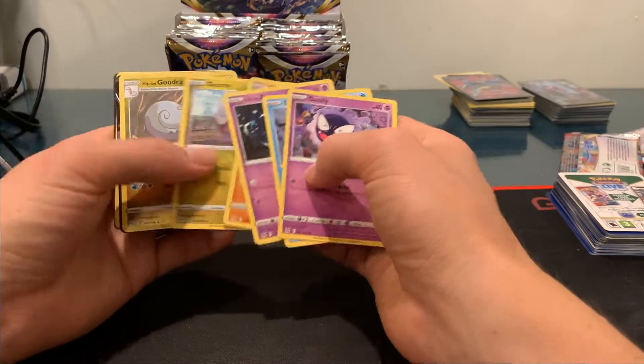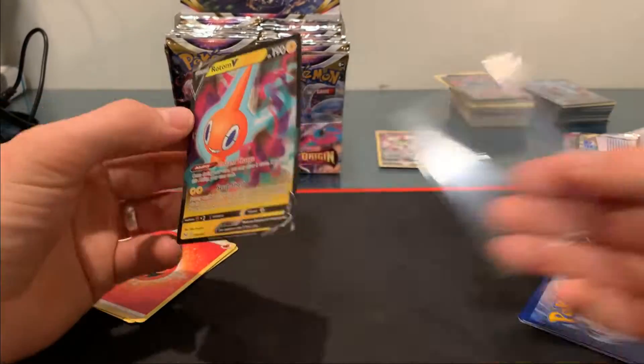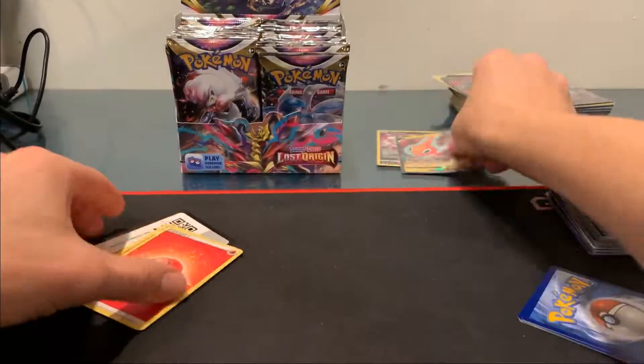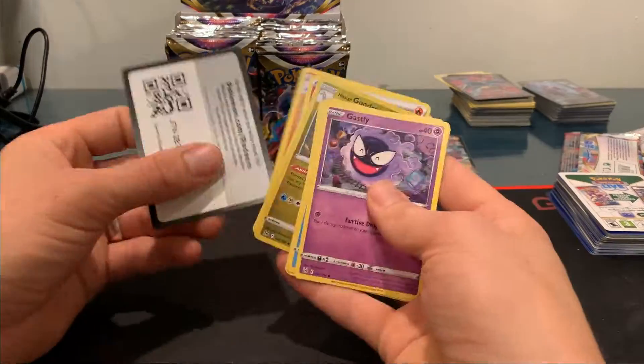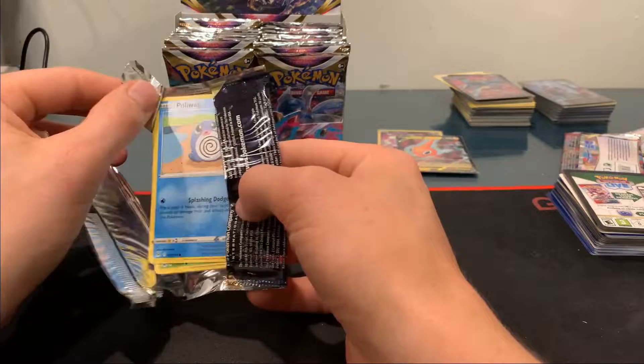I love it when you see those classic Pokemon — I'm always looking for those. Here's our second pull of the night: Rotom V. You see that kind of pink and green braided haze, or that twisting haze on the card — some of its attacks have to do with the Lost Zone.